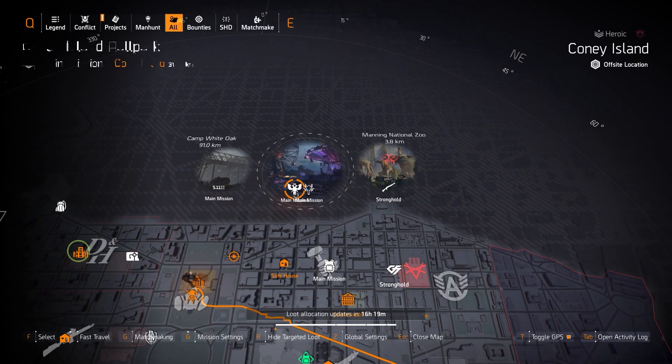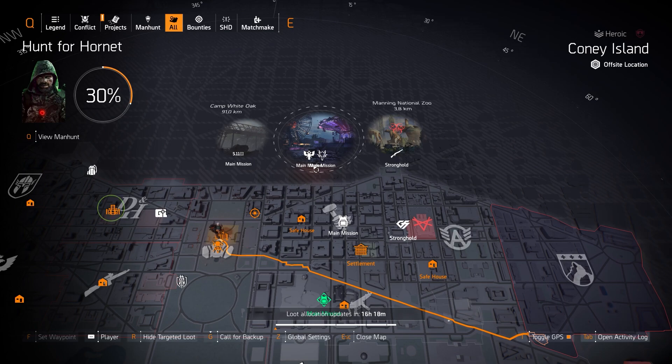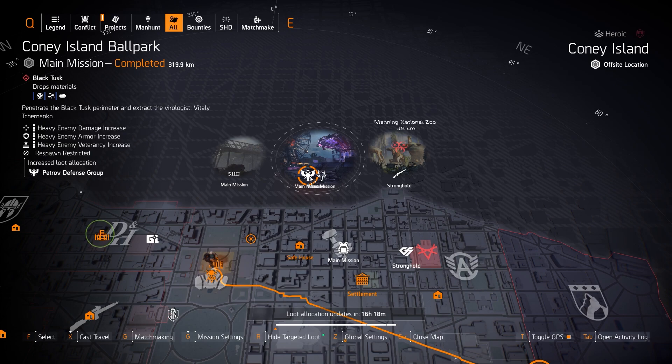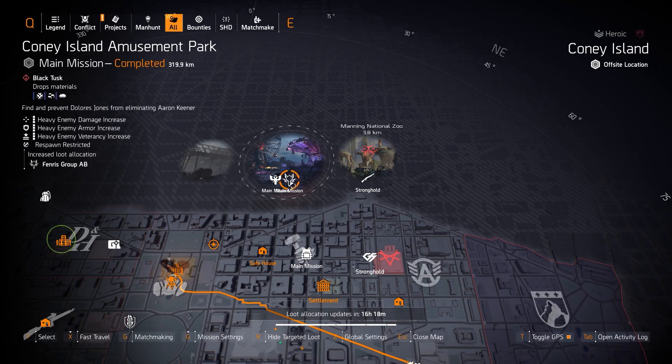We've got 511 at Camp White Oak and Petrov at the Ballpark, so if you're looking for the Contractor's Gloves with that 8% damage to armor, definitely grab those. The Contractor's Gloves are no longer mandatory on a DPS build; the Fox's Prayer knee pads are kind of mandatory because that 8% damage to targets out of cover is multiplicative damage. We also have Veneris for 10% assault rifle damage, which works great on an AR build.